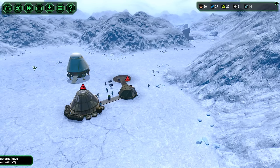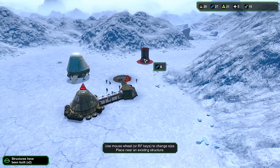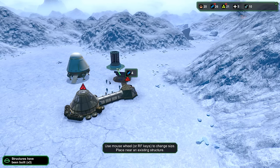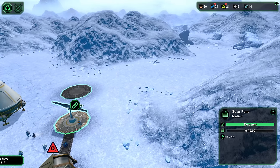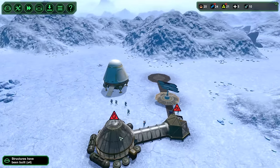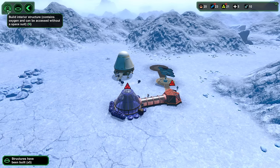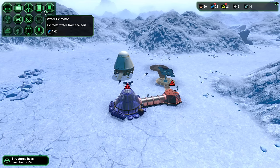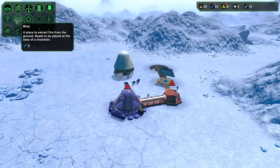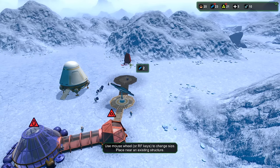That's going to give us power, and then we really need to store power. Four power storage. Getting oxygen actually going is going to be so hard. Water — we need a water extractor. That can go outside. I'm going to go for the biggest one. Let's just head up this little alley up here.